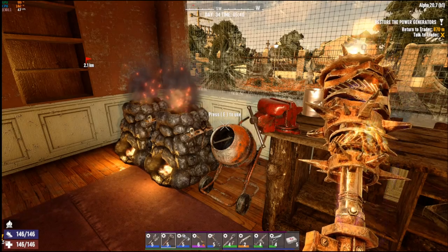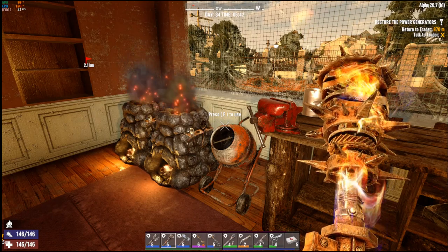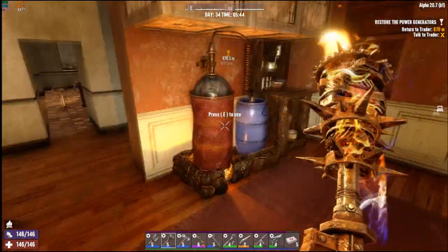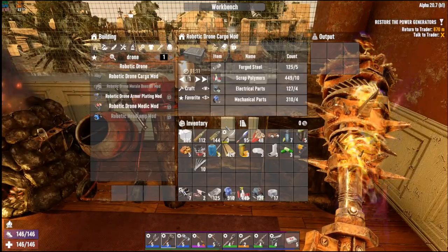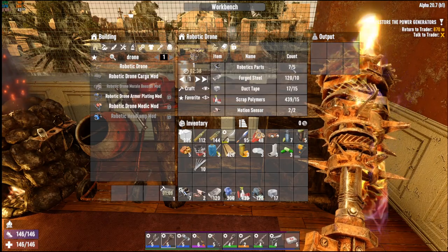Greetings viewers and welcome back. I've gotten everything put away from our last nighttime mission expedition. It has become daytime. I've just had some iron smelting and steel crafting, finishing off the last of the gas that I shut off last time. I did gather all the materials that are necessary for this and I wanted to share that with you so we can make the cargo mod and we can make the drone.